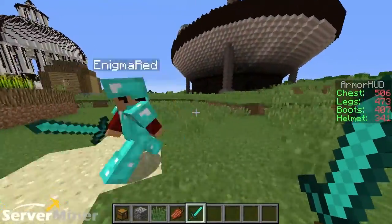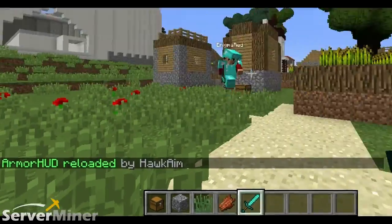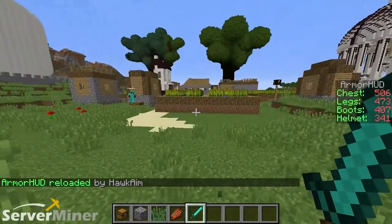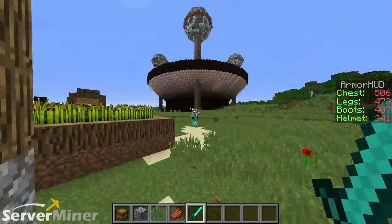Lastly, on the list of commands, we have /armorHUD reload. All that will do is reload the config file just in case you decide to change anything within it. You can change anything in there and reload the config file in-game.